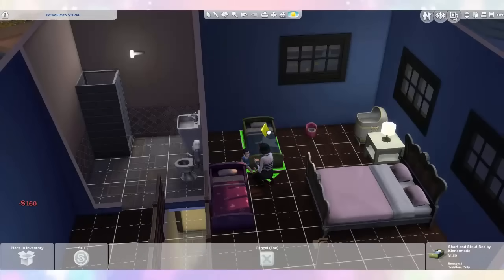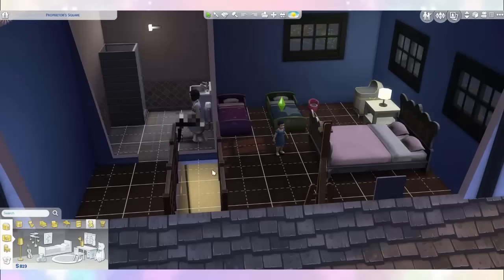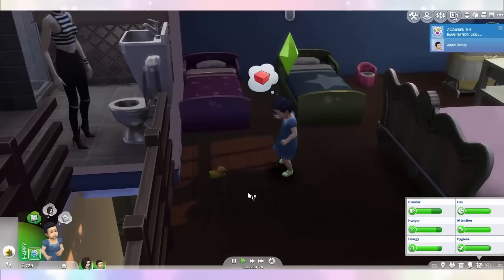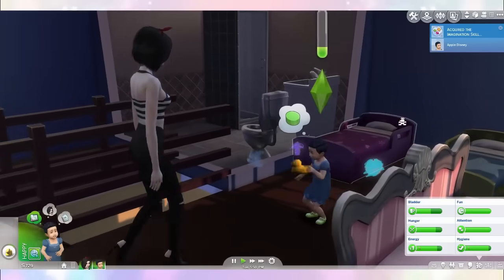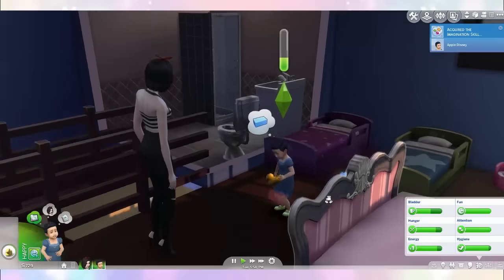Maybe I'll get two, just in case we end up having two babies! Let's get her some toys too — let's give her a ducky! She can play with it on her own! Look at her little imagination making shapes around her! That is so cute!